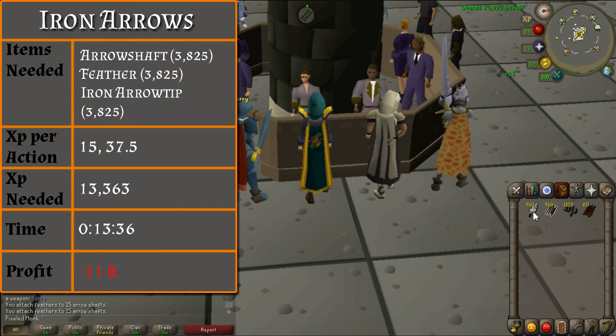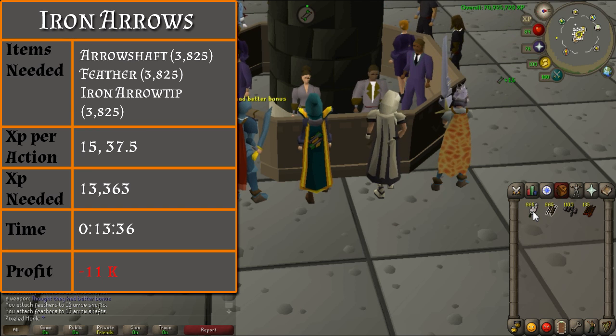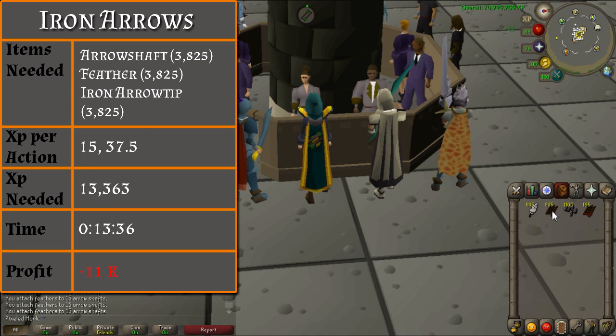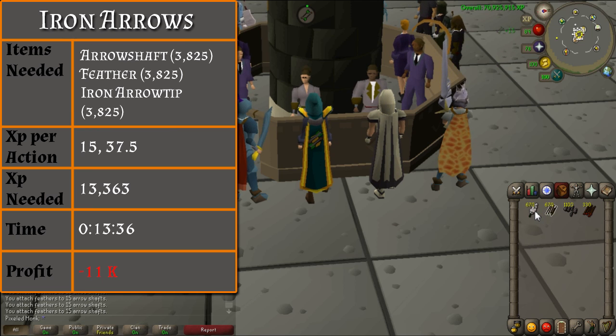From level 1 to 30, you will be making iron arrows. You can't actually make them until you are level 15, so you will be making headless arrows first until you unlock the ability to make iron arrows. You will need 3,825 arrow shafts, feathers, and iron arrow tips. There will be no need for banking as these items stack. Simply use the arrow shafts with the feathers to create 15 headless arrows at a time for 15 experience per action, and continue doing so until you have completed all of them.